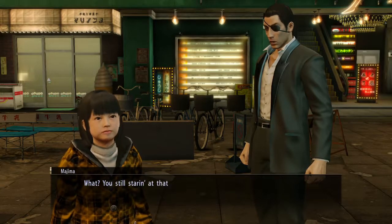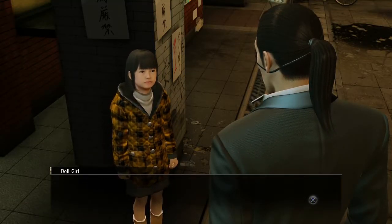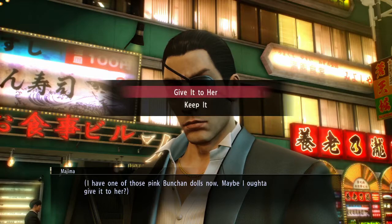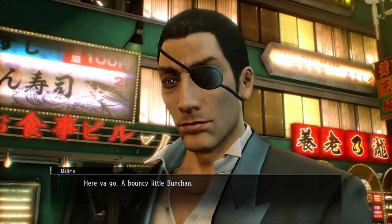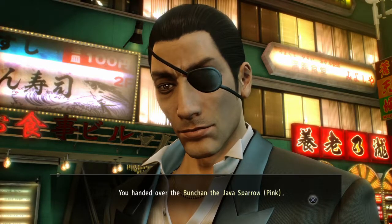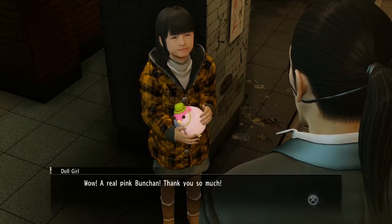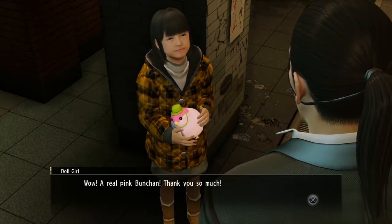In-game: 'What? You still staring at that Boonchan doll?' 'Yeah I am. I have one of those pink Boonchan dolls now. Maybe I ought to give it to her.' 'There you go! A bouncy little Boonchan!' 'You handed over the Boonchan the Java sparrow.' 'Wow! A real pink Boonchan! Thank you so much! Wow, it looked a lot smaller in the machine. That's a pretty big toy.'